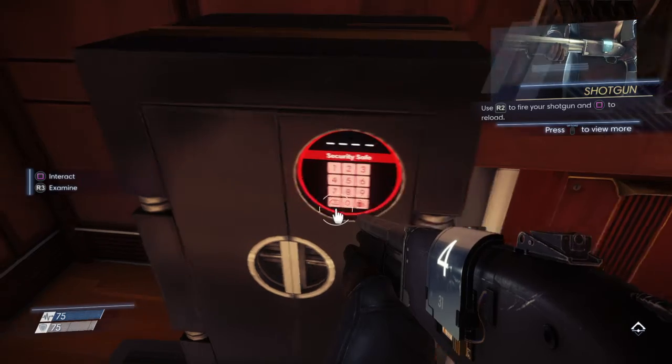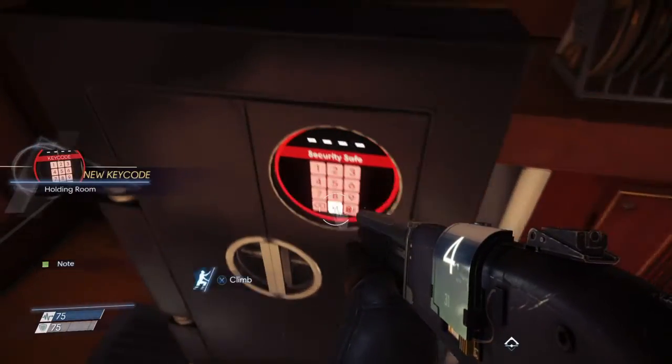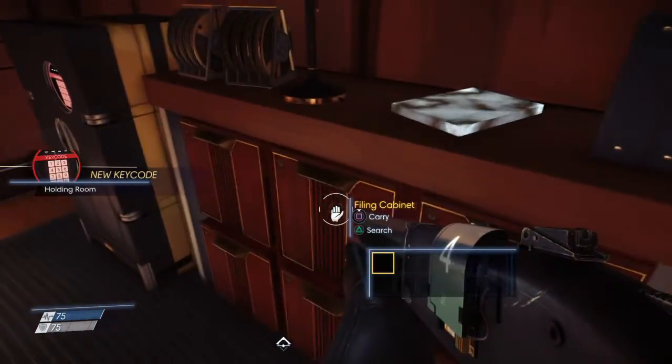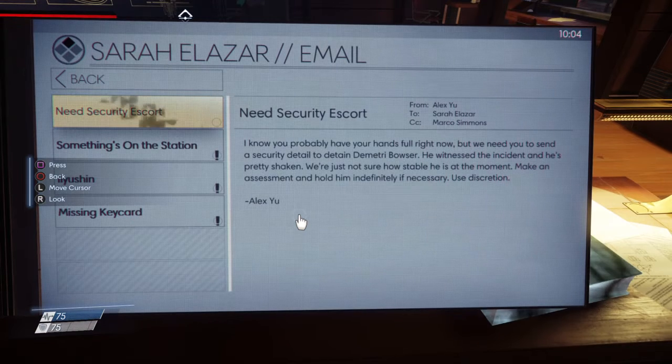Found a safe here — unfortunately we can't crack it until hacking level three. Maybe we can find the code around here. Found a note: 'Dimitri's being held like you asked — he knew the door code so I changed it to 1129, holding room.' Reading emails from Alex to Sarah Alazar: 'We need you to send a security detail to detain Dimitri Bowser — he witnessed the incident and he's pretty shaken. Make an assessment and hold him indefinitely if necessary. Use discretion.'